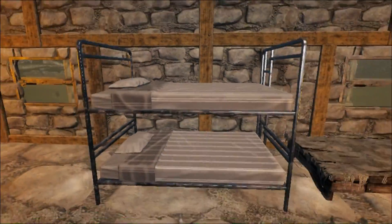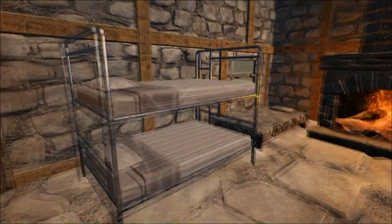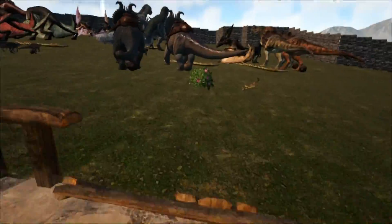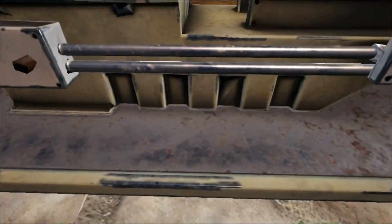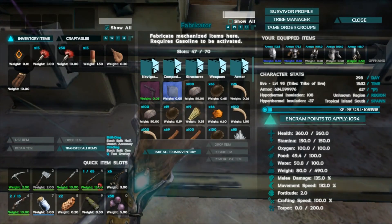This is a bunk bed, and the benefit of the bunk bed is that you respawn faster - your respawn time can be half. You need to make a bunk bed over in the fabricator, so we can just take a quick look and see what it takes to manufacture one.